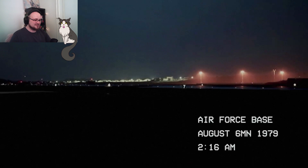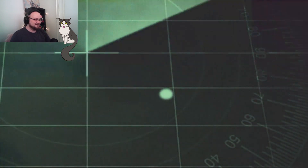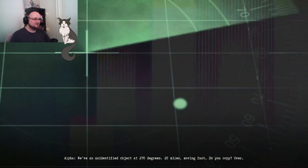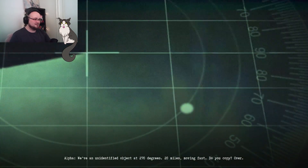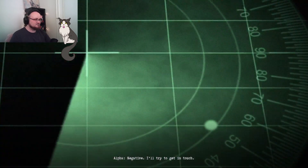F4 Space, August. Delta, this is Alpha. We have an unidentified object at 270 degrees, 20 miles, moving fast. Do you copy? Over. This is so high quality. Alpha — negative, I'll try to get in touch.